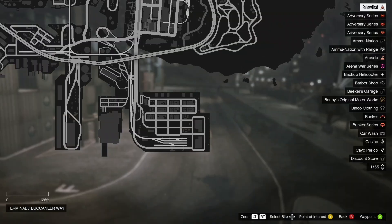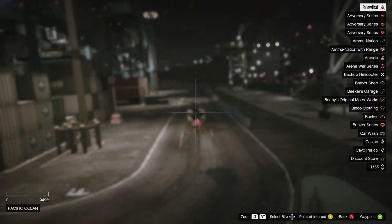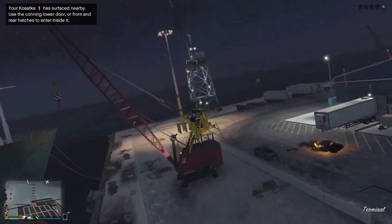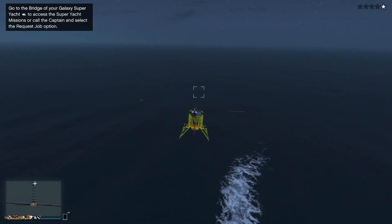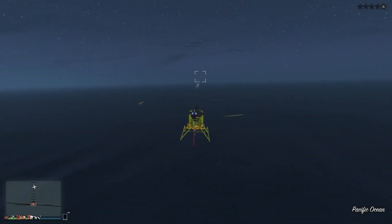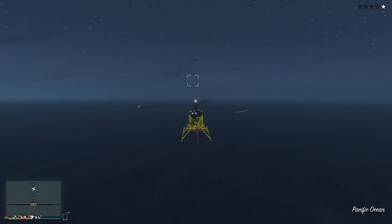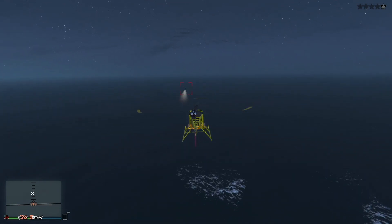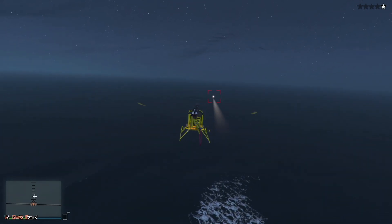Let's go and have a look at that. You can see it there — that's about where Cayo Perico is. Let's go and encounter it and see what we can see. It is flying towards me — still being my helicopter backup.